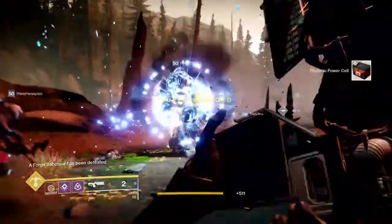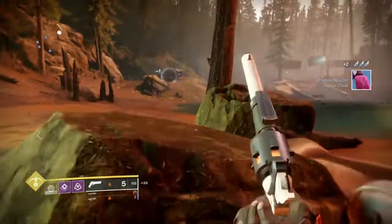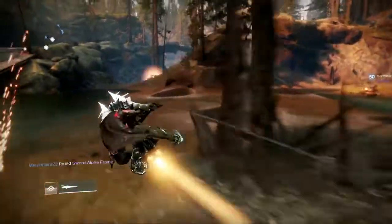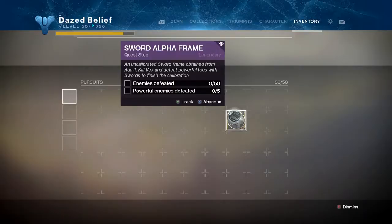The best place is the Gulch. You don't actually need to kill the high value target — you just need to open the chest, and you can open it before you kill him. The Gulch is usually packed full of Cabal, so as you wait for the high value target to spawn you can go ahead and get your 25 Cabal kills.